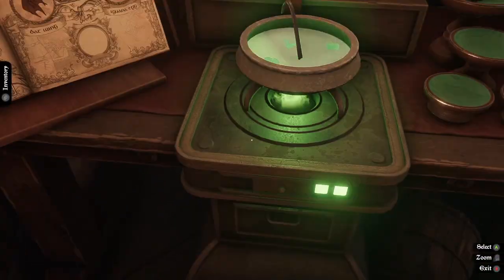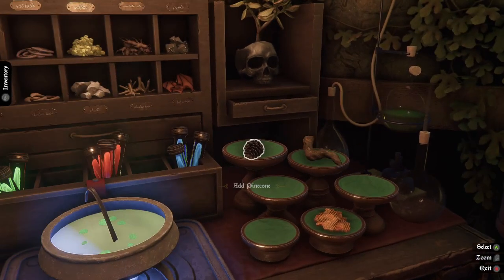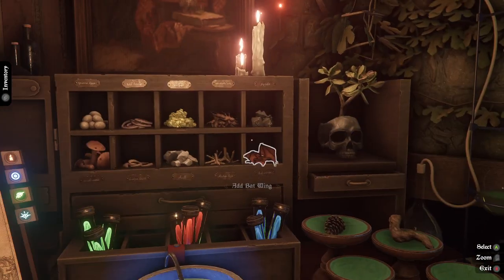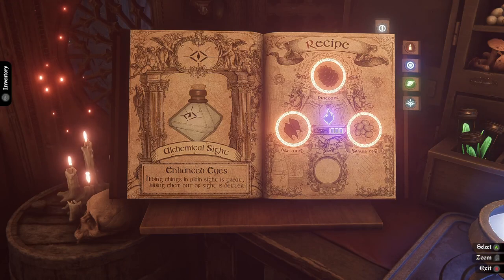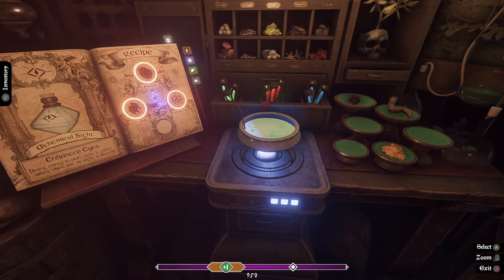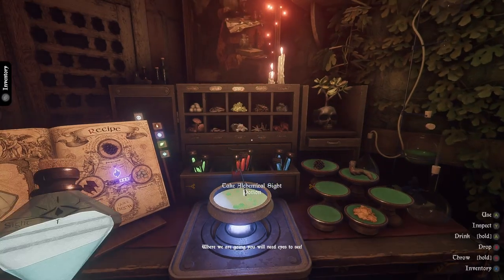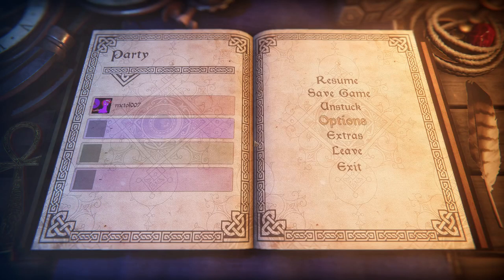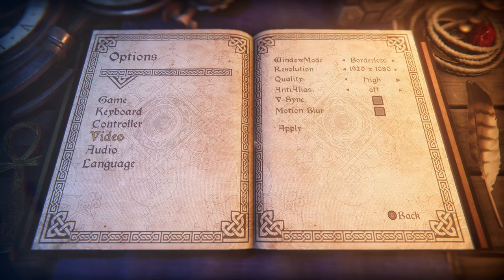So I need a blue fire first off — that says three intensity. Three intensity with a pinecone, bat's wing, and some kind of eggs. Iguana eggs. I really haven't read this on any of the others. It says Alchemical Sight — holding things and hiding something in plain sight is great. You will need eyes to see. I'm just going to try this because I didn't really start seeing all the lag until I enabled that. I'll turn that back up just a hair.